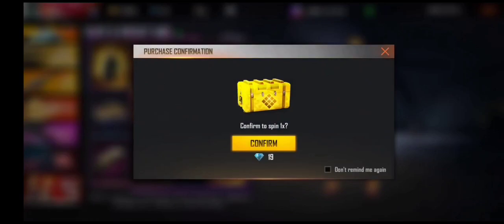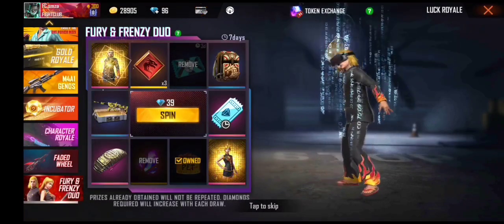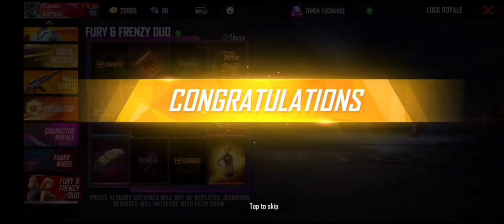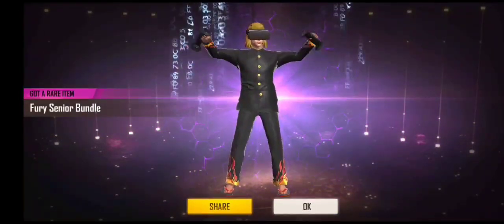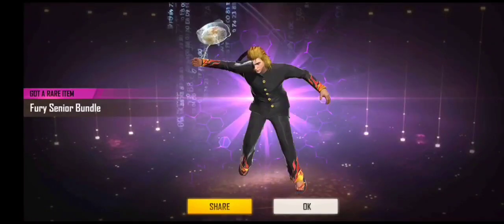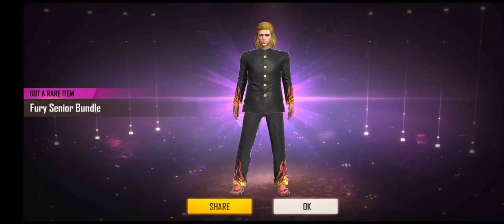Now guys, 19. Now spin. Finally guys, trick worked! This is 28 diamonds. Guys, my bundle came out only 28 diamonds. So guys you can follow this trick guys, go follow, do it, because it's a real trick guys.